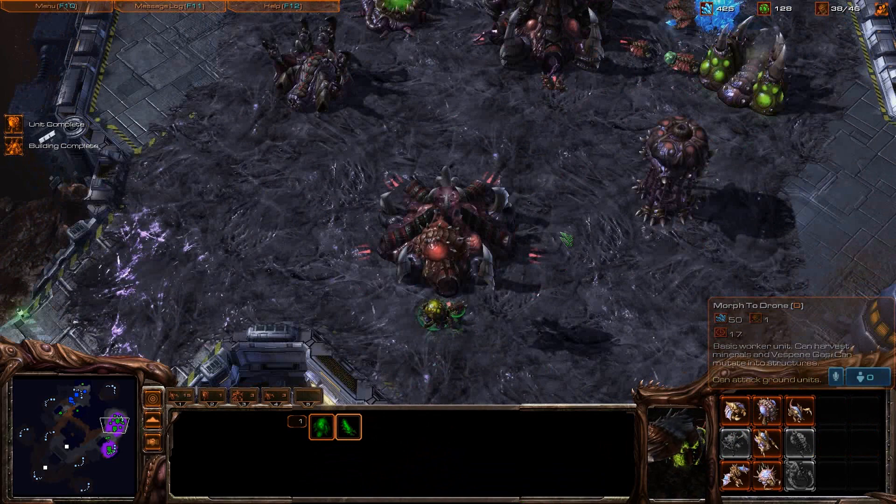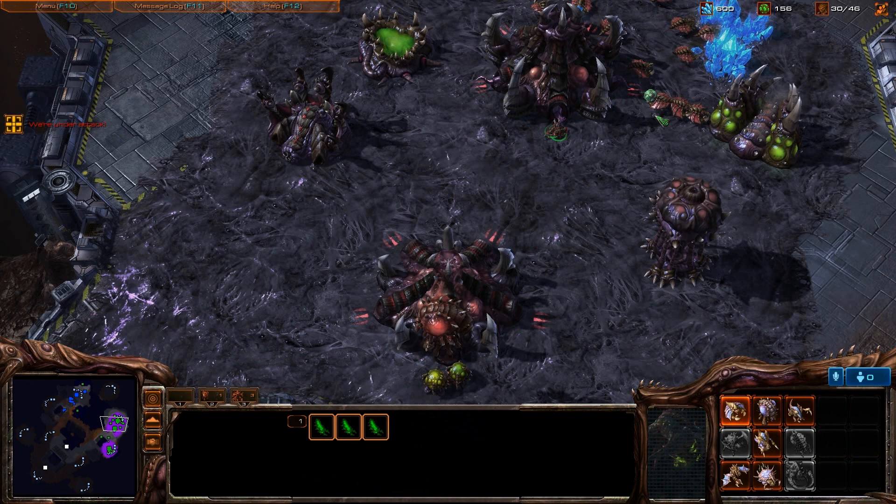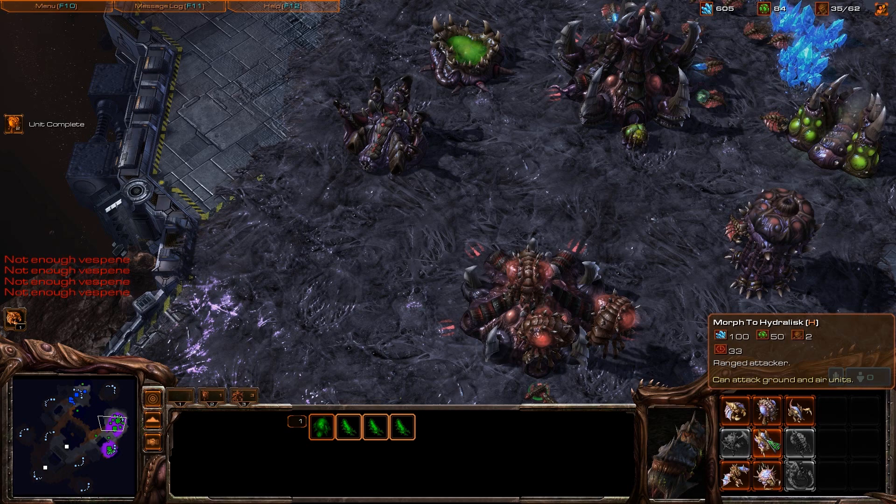The Spire and the Hydra Den are both up now. I had those both hatch at the same time, so now I've got a lot of tech available. Oh no, my Zerglings are getting burned to a crisp. Those new units are the Terran mixture of Firebat and Vulture. They absolutely dominate Zerglings, as the Firebat always did.